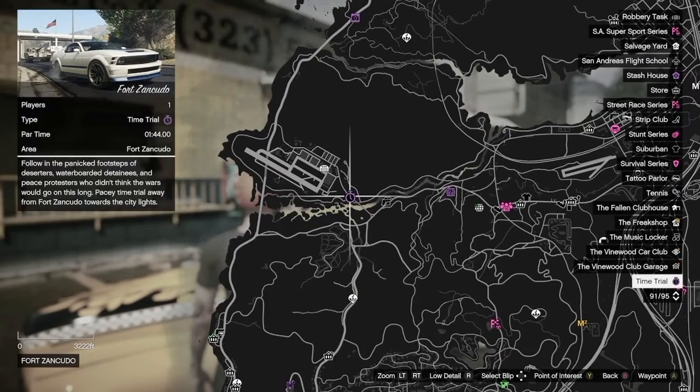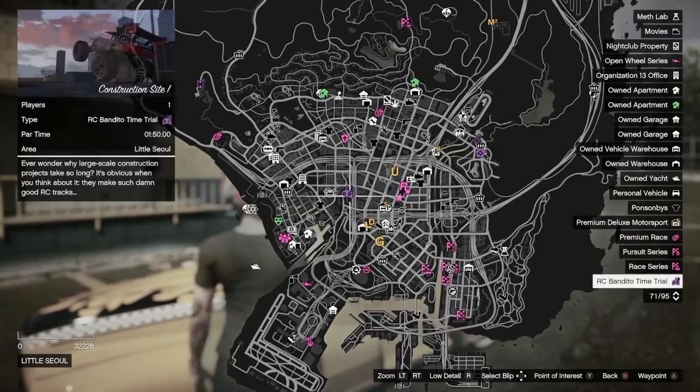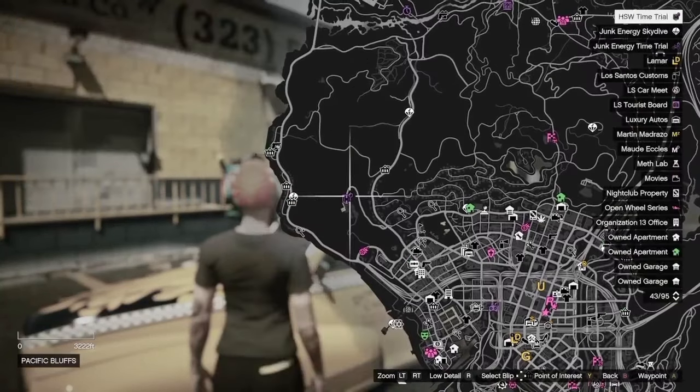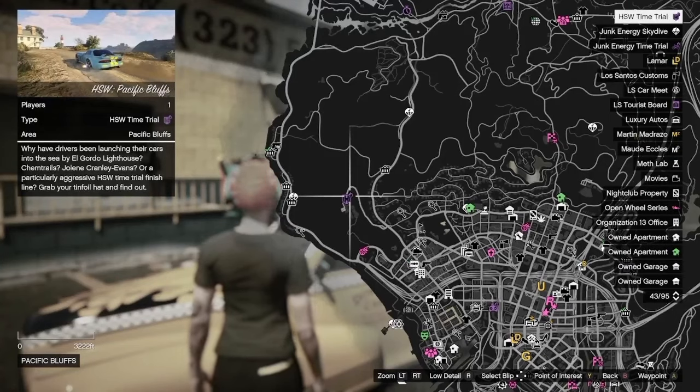Your Time Trial for the week is going to be Fort Zenkudo. Your RC Bandido Time Trial is going to be Construction Site 1, and your HSW Time Trial is going to be at Pacific Bluffs.